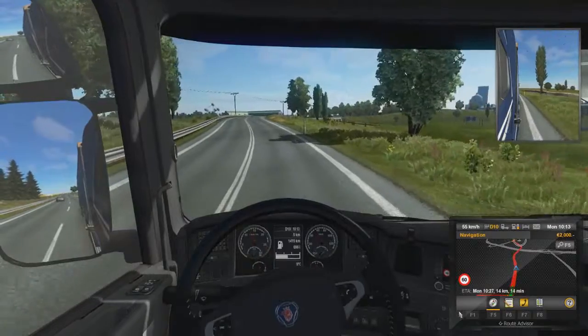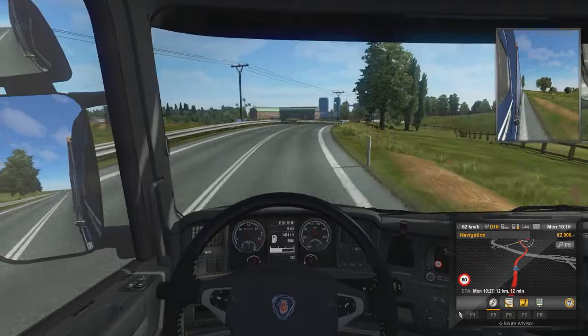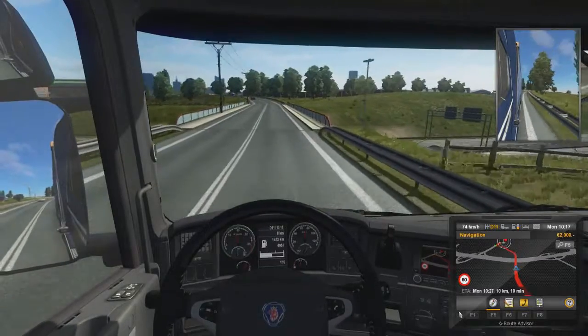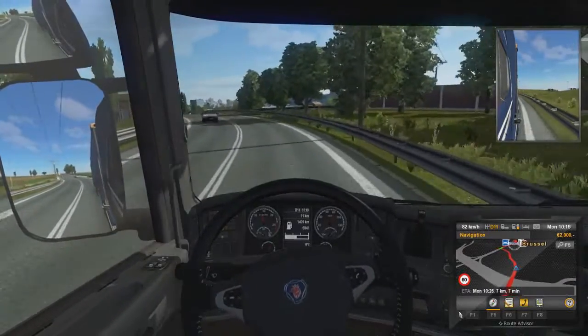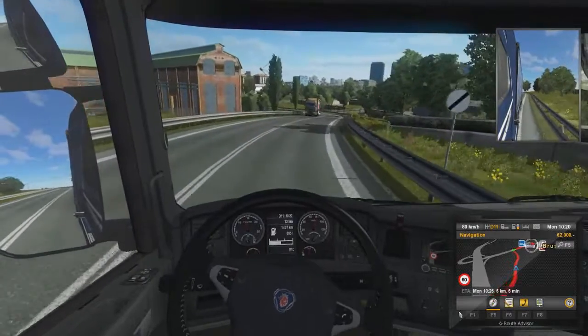So where are we off to today? We should just be going from one section of the town to the other, and I can already see the finish point on the GPS down there. It also shows you the truck speed limit, which I am well and truly over right now, but pretty much it doesn't matter so long as there's no speed cameras, which I will keep a close eye out for.